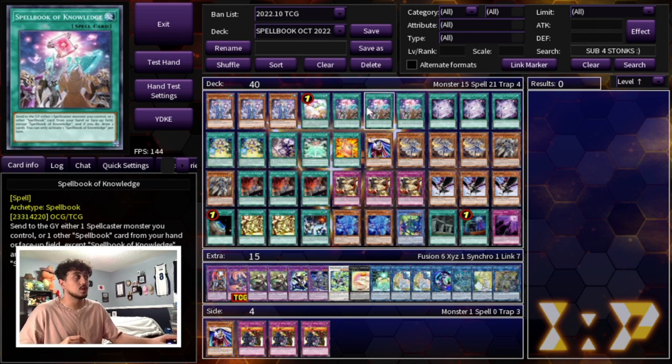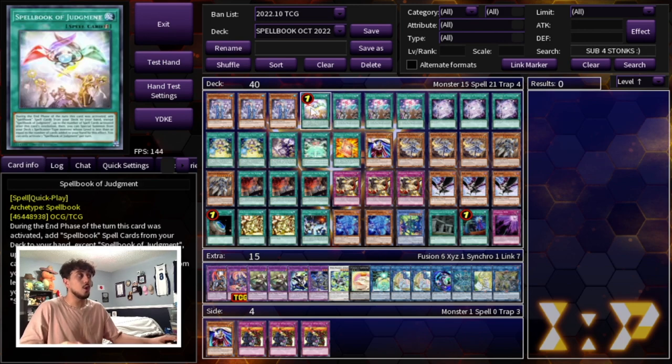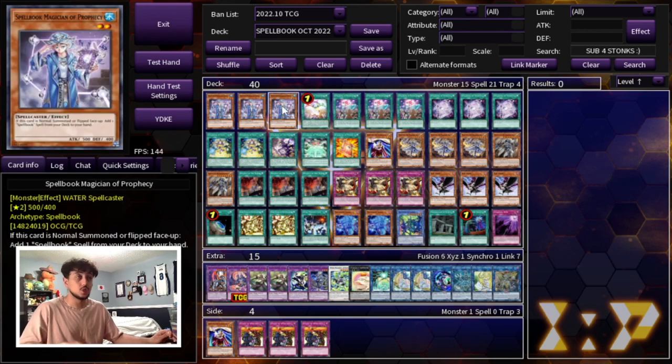On top of that, Spellbook of Judgment is going to put a Floodgate on your side of the board, which I'll talk about in just a second. The fact that this card is back at one is the reason why this deck is just so playable and powerful. Then we're playing three Spellbook of Knowledge. This card is just better than playing Prosperity or Extravagance in your deck — because it's a Spellbook name, it's going to get you a draw two.